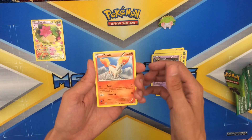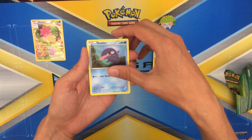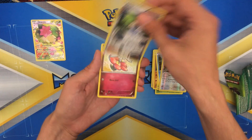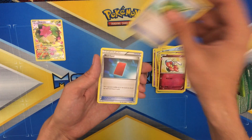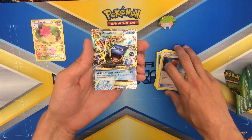We've got Panita, Diglett, Nether Energy, Sheldr, Tauros, a nice Wally, Arcee, Flabebe, Revitalizer, Red Card — I actually kind of like those — and a nice Mega Blastoise EX.